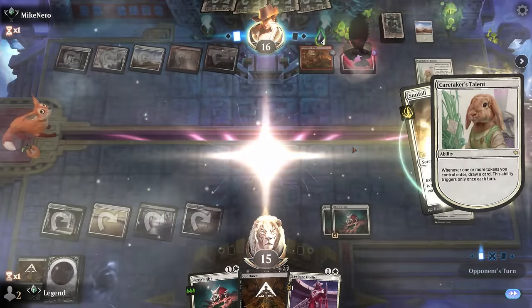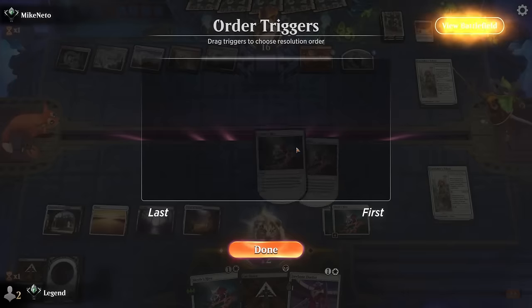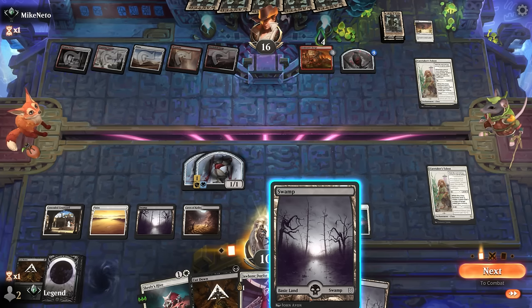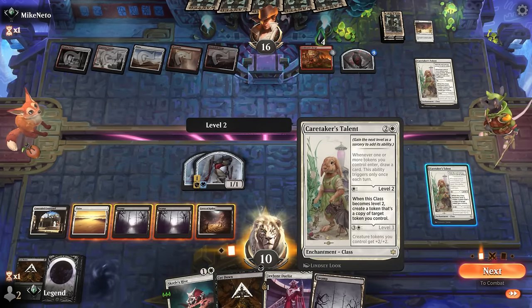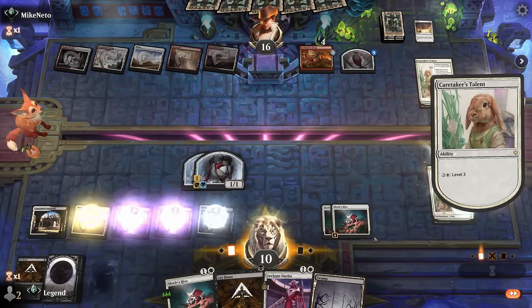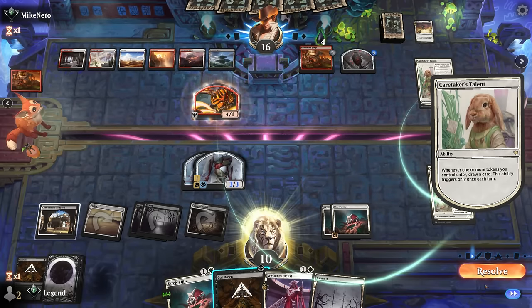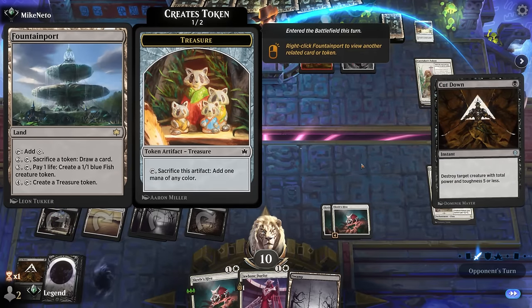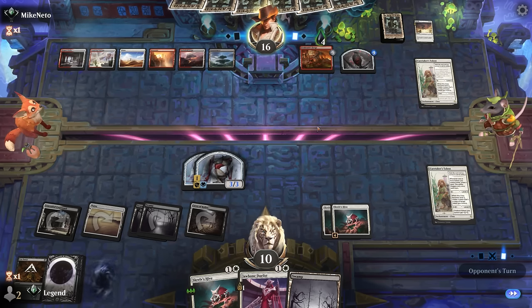The opponent had Sunfall, so keeping up Cut Down would have worked out a little better. We can still take out a 4/1 token next turn with Cut Down. Now we're in the stage where if the opponent can remove our creatures turn after turn while getting in with a Forge, we'll eventually lose. We level up Talent and pass, hoping to get a hit in with our Lifelink tokens. They can sacrifice their token to Fountainport to draw a card. The opponent also has a blocker for our 3/3s — they're still pretty far ahead with early Forge backed up by Talent and sweepers.